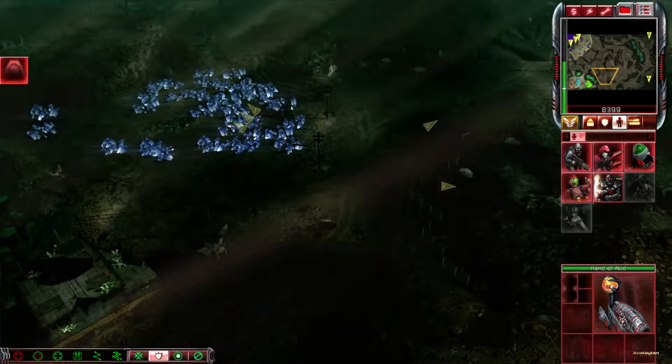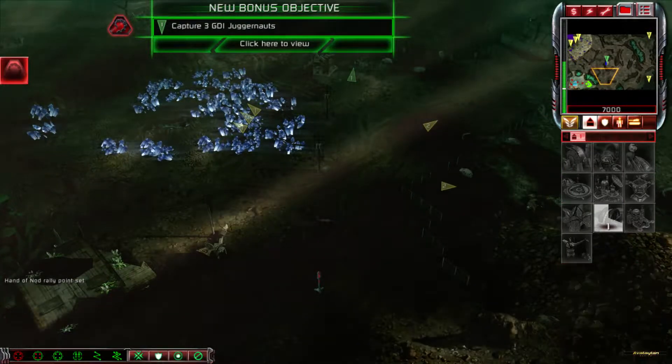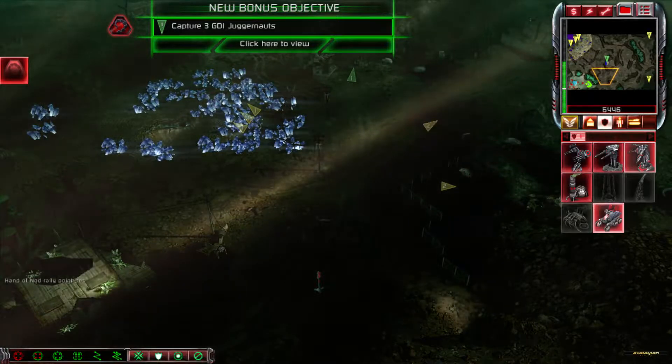Without those phase generators, GDI will call in ion cannons and blast the tower to smithereens. Nod must acquire new lands.